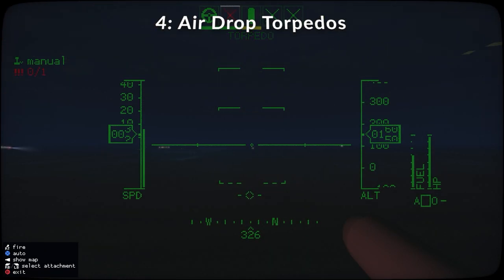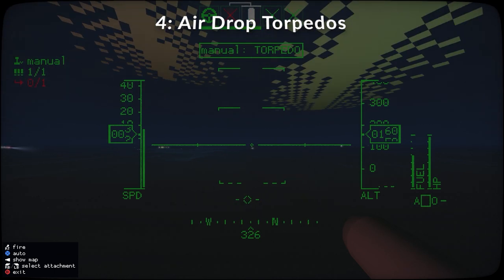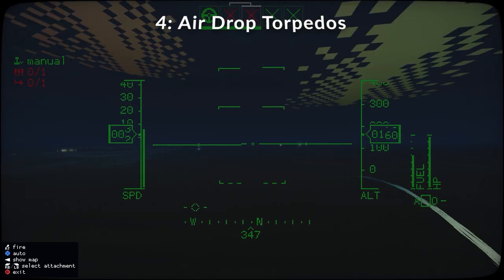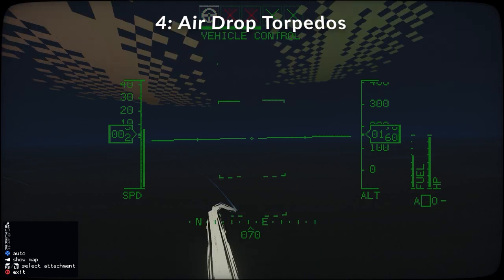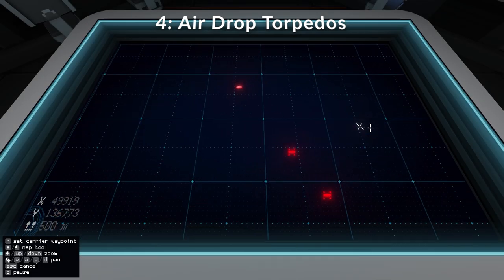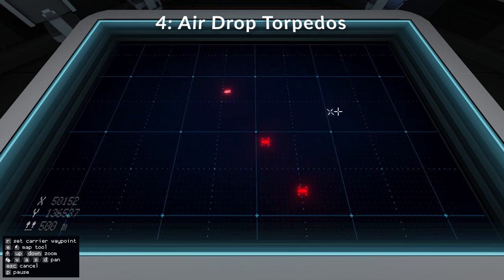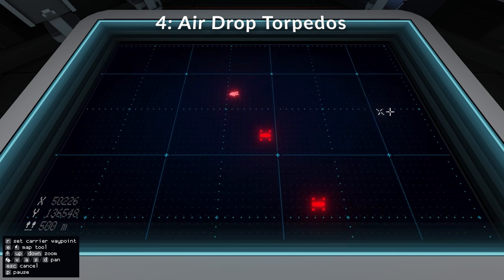My next tip would be to start airdropping your torpedoes, especially if you don't want your carrier to be put at risk. If you bring your carrier too close when you attack one, you might get detected, and then all of a sudden you've got loads of ships after you. So what I've started to do is just use razorbills to scout ahead, line up with a target, fire manually, and then bring the razorbill back. Really good for taking ships out whilst kind of staying undetected. It's a fun thing to do as well — airdrop torpedoes.